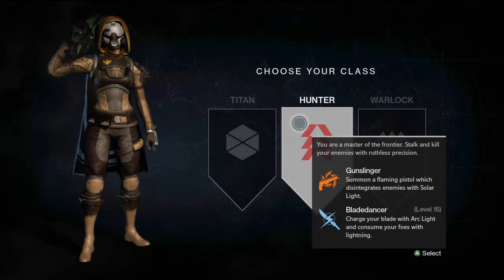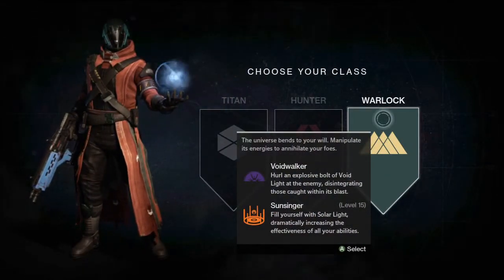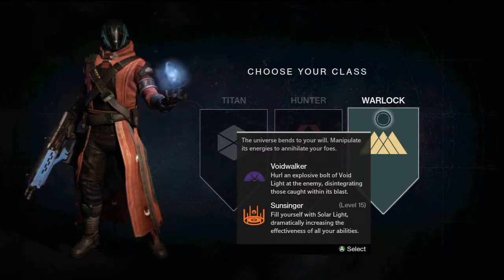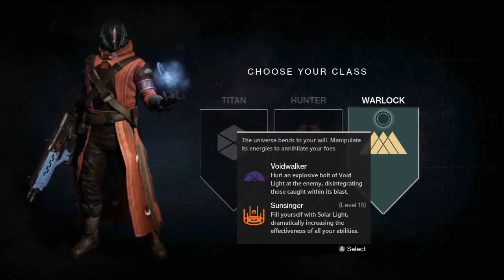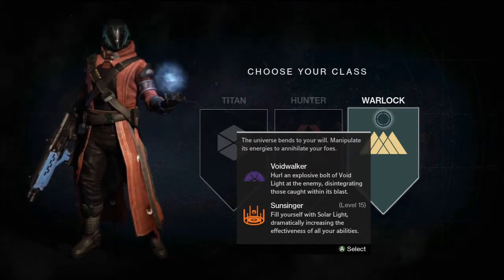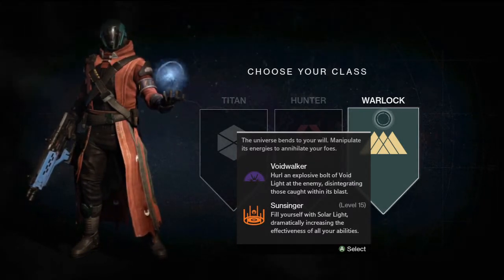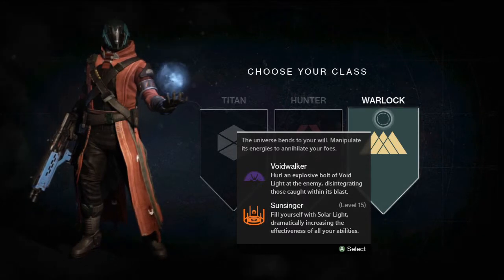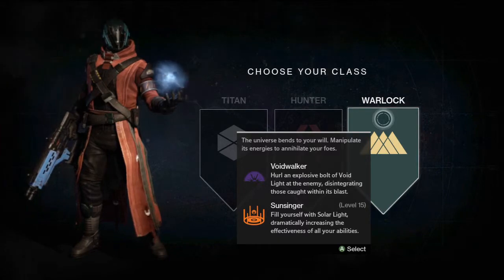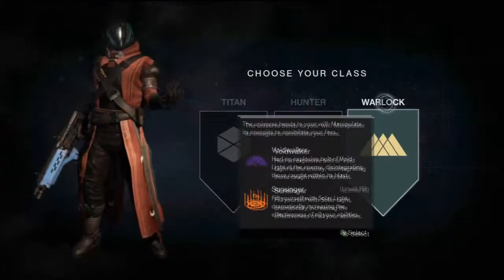Now moving on to the Warlock — the universe bends to your will, manipulate its energy to annihilate your foes. The power you unlock at the beginning of the game is Voidwalker: hurl an explosive bolt of void light at the enemy, disintegrating those caught within its blast. At level 15 you unlock Sunsinger: fill yourself with solar light, dramatically increasing the effectiveness of all your abilities.